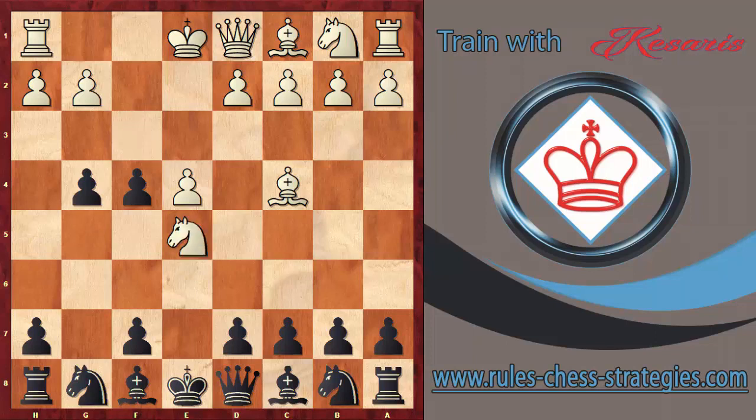Black is attacking that knight, and this knight jumps forward to e5. For that reason, before you kick this knight with g4, it's preferable and better to play d6 first. But in any case, we have g4, then Nd5, and Qh4 — an attack on the king — and Kf1.